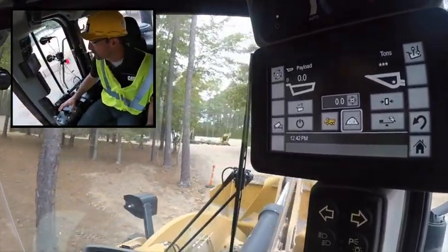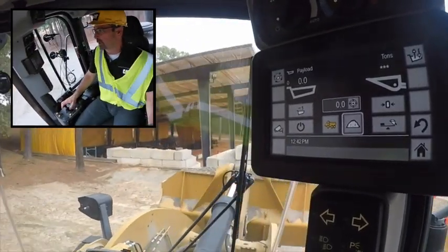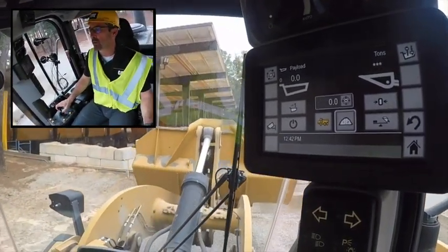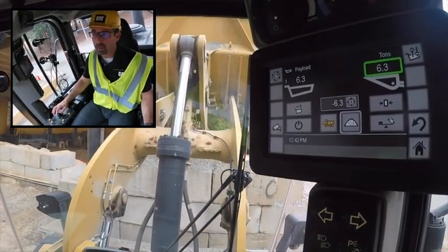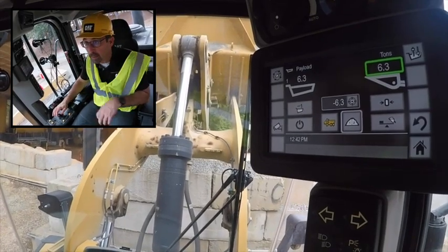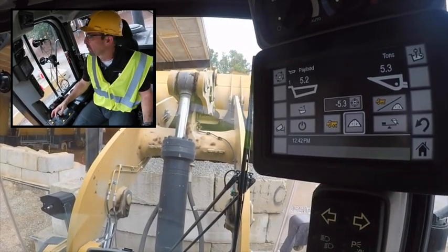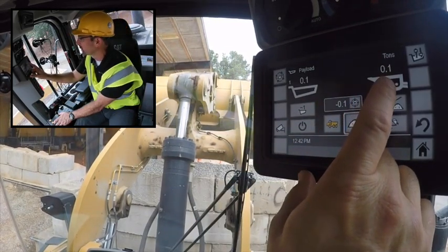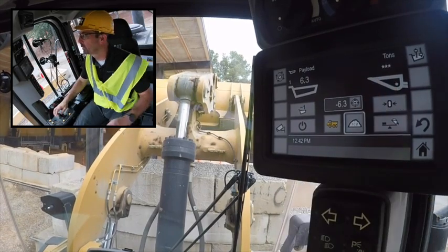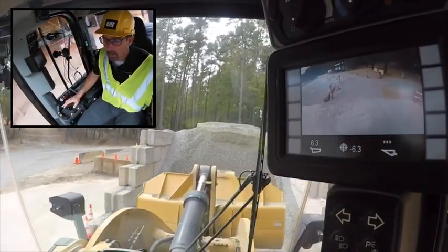My target is 10 tons. At this point I don't know exactly what's in my bucket, but I want to deliver a full bucket load for my first pass. I got 6.3 tons — you can see that confirmed on the display. I'll go ahead and dump this in. I need to bring the bucket all the way down and tip it all the way out until I see those asterisks. There it is — it's locked in.